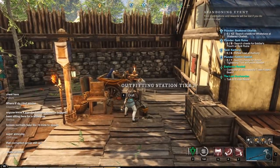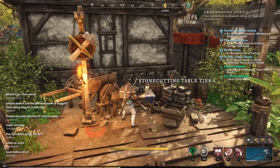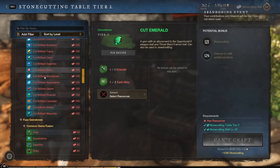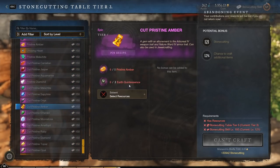As for gems, you are going to craft them at a Stonecutter's Table. You're going to go in there and cut them. Different gems use different motes — as you get to higher gems you'll need Wisps, then Essence, and finally Quintessence.